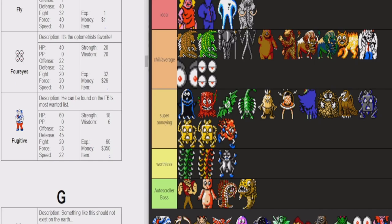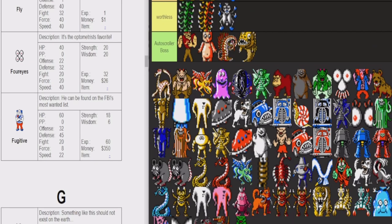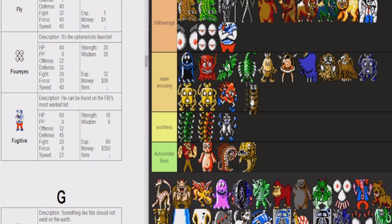The fugitive usually spawns with the rope. He can be found on the FBI's most wanted list. Fugitive is pretty chill — the rope is not chill. I'll put them both in chill actually. The rope can tie you up, and these two could just destroy you if you get tied up. But the rope has very low HP, and once you kill the rope, this guy's very chill to fight. So honestly these guys are both chill.